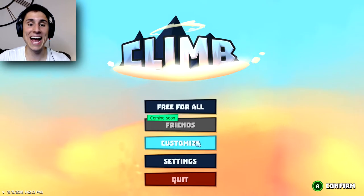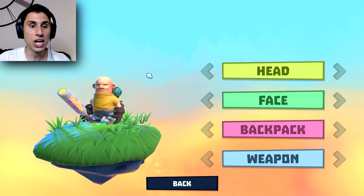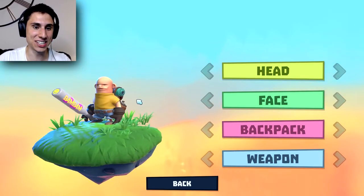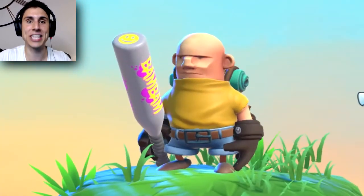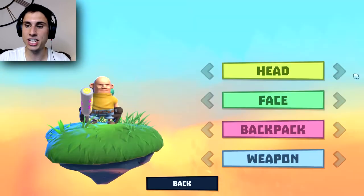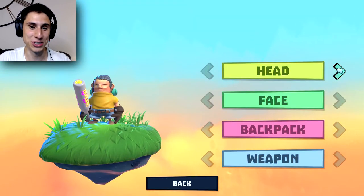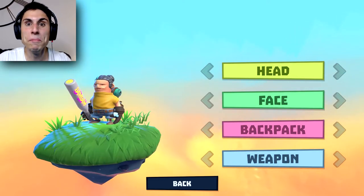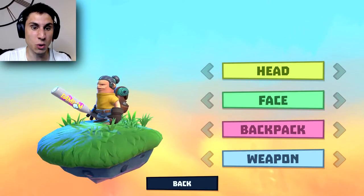Before we play, I see that there's a customized section. So we can make our own guy. This is not the most good-looking man I have ever seen. Let's see if we can improve that a little bit. I don't think we're going to be able to. So I could put a hat on him, I could give him hair. Is he like a gnome or like a dwarf of some sort?